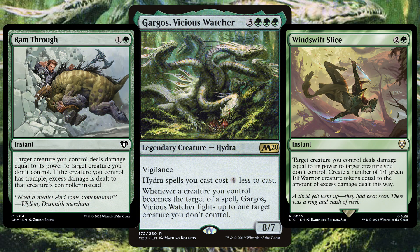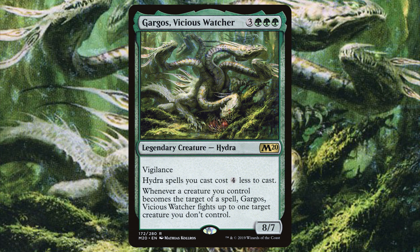And when those Hydras are big, bad and boosted, play all of those fighting cards, trim down your opponent's board state and slither your way to victory.